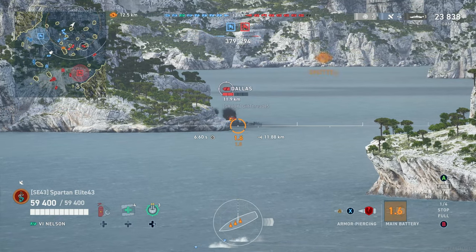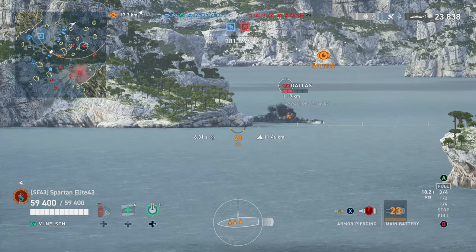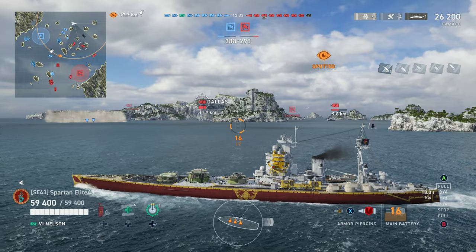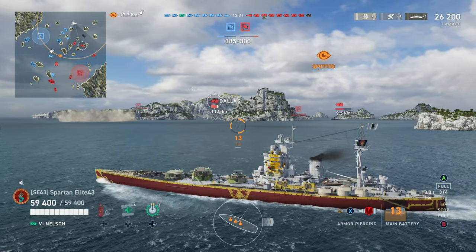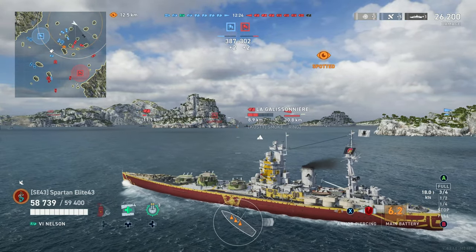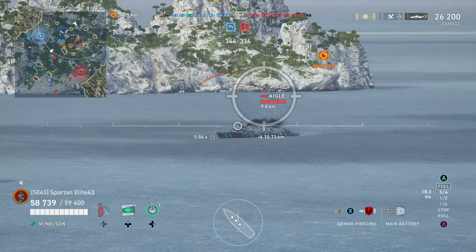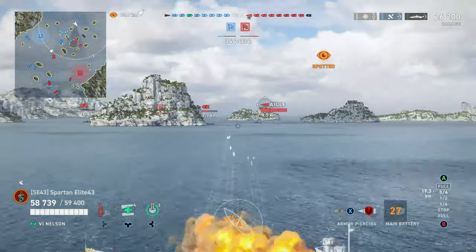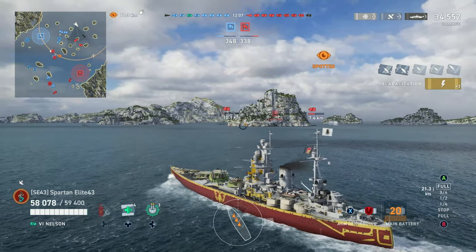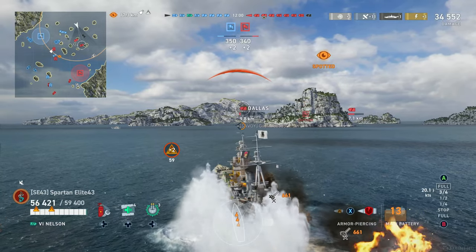Dallas is sitting here beached so now's our chance. I take the shot but didn't lead him enough — only get one shell to hit, which is real annoying. Now we have the Laga coming back over here sailing broadside to God and everybody. But I'd rather shoot the little turd burglar right behind him — the Agle. It's a destroyer. See a destroyer? Shoot a destroyer. That's armor piercing right there — that's a guaranteed two shot. If we were closer and hit more shells, we probably could have dev-struck that little turd.